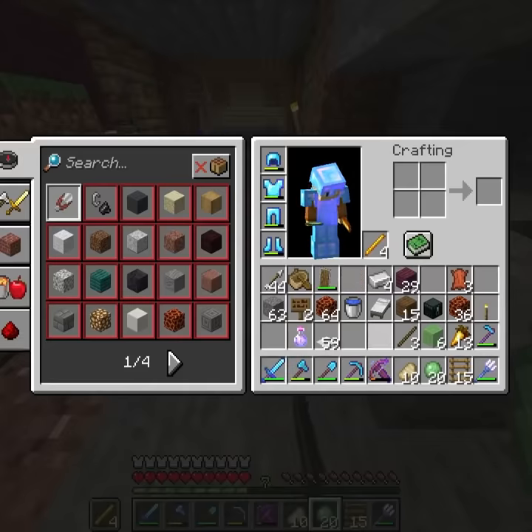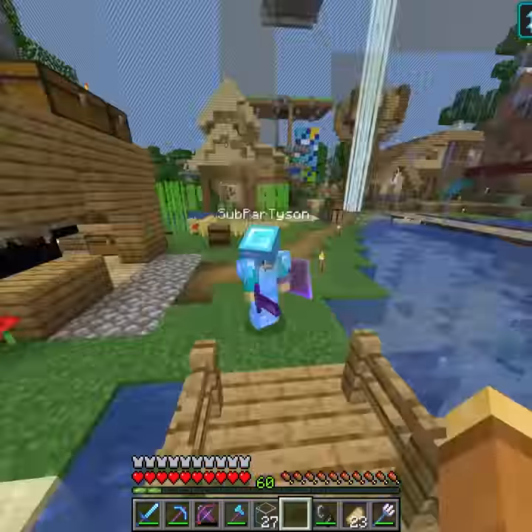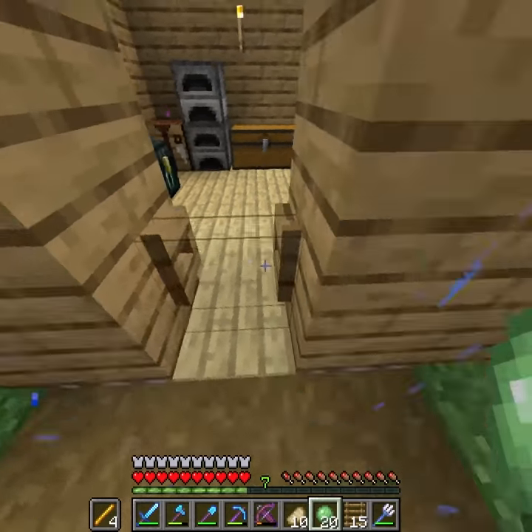Tyson was the first one to go out and collect some ancient debris, getting an ingot for each person and two for himself. Tyson put his on his sword and pickaxe, and I still haven't used mine because I'm way too indecisive.